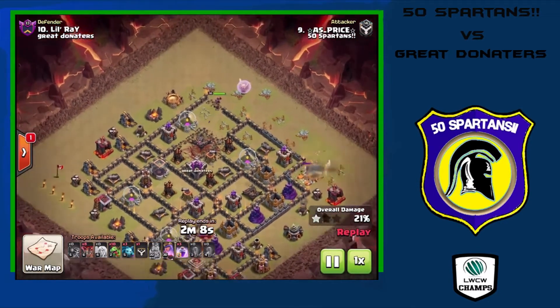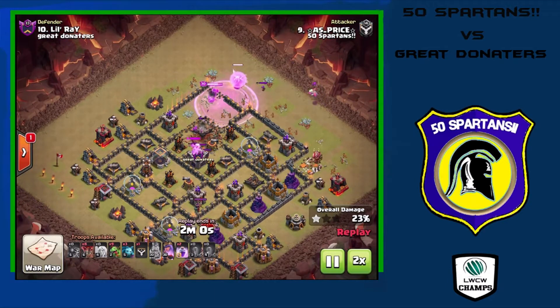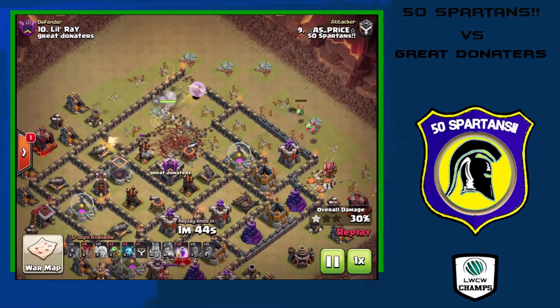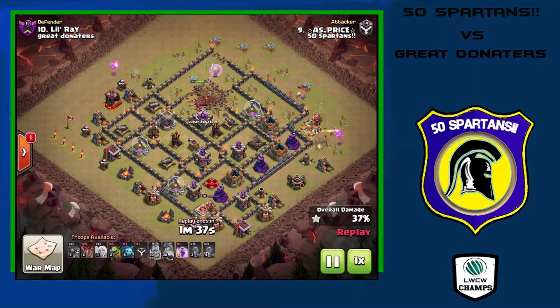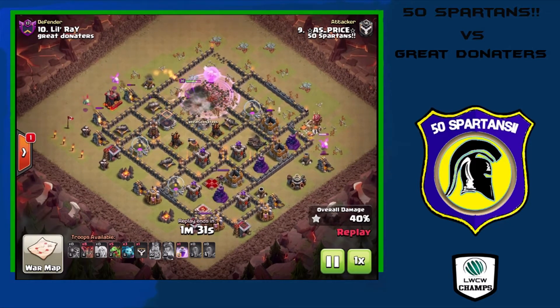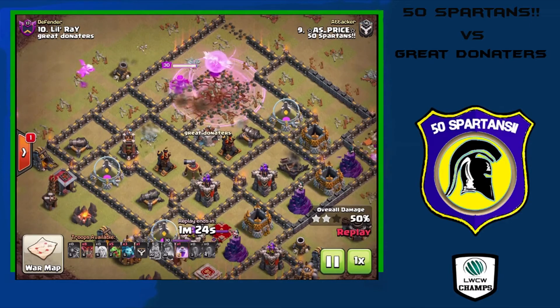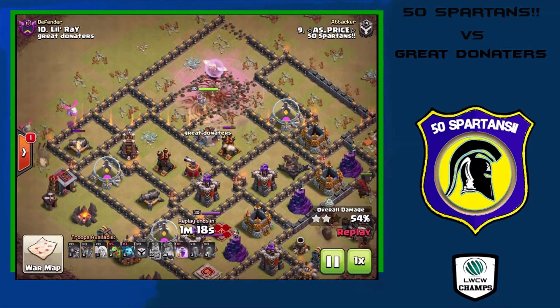The king goes down and the queen steps up to trigger the CC. She uses her ability to take care of those troops, and the first air defense is down as one of the baby dragons comes in and takes out the archers that were pestering the healers. He's got a couple more early baby dragons down, but still letting the archer queen do her thing in the middle of the base. She targets the next air defense — cannon goes down, dark elixir storage goes down, and now she's taking out the third air defense.